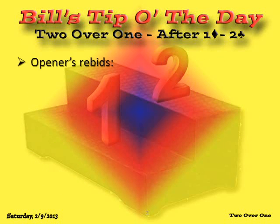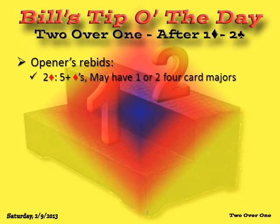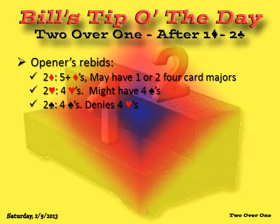Here are opener's rebids — they're very specific and up the line. 2 diamonds shows 5 diamonds; you may have one or both major suits. 2 hearts shows 4 hearts and denies 5 diamonds; it does not deny 4 spades — you might have 4 spades. 2 spades shows 4 spades; you do not have 4 hearts and you do not have 5 diamonds.